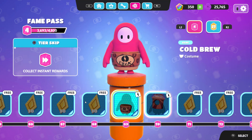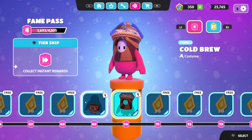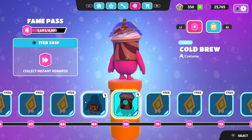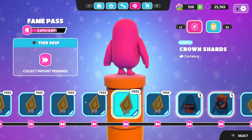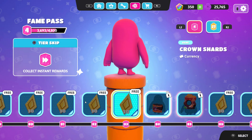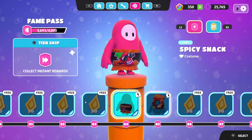There are more free shards, and then we have the Gold Brew costume, which is actually pretty nice — this is one of my favorite skins in the Fame Pass. We have even more shards here, which I always like because you can level up your Crown Rank very easily.